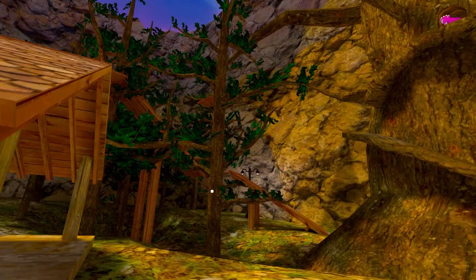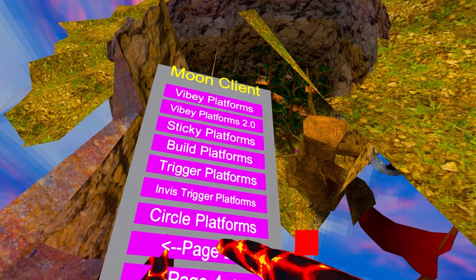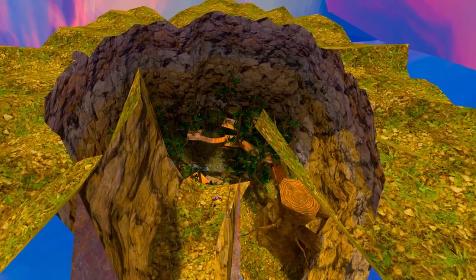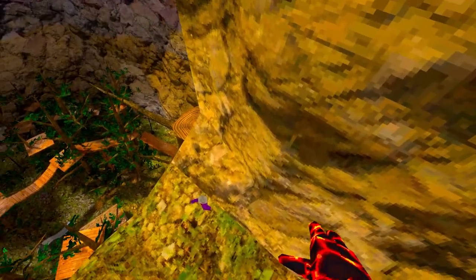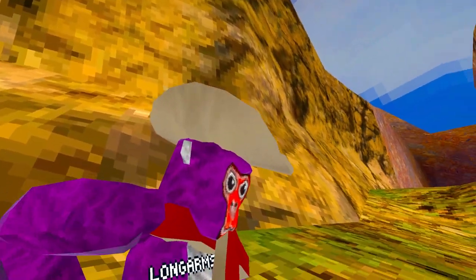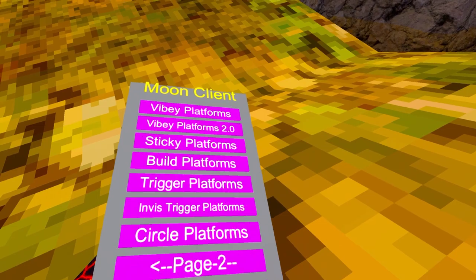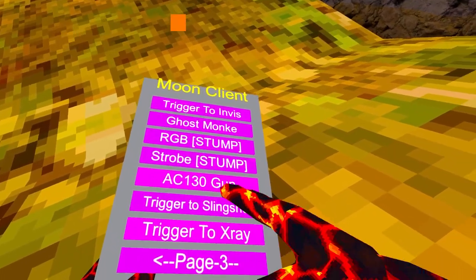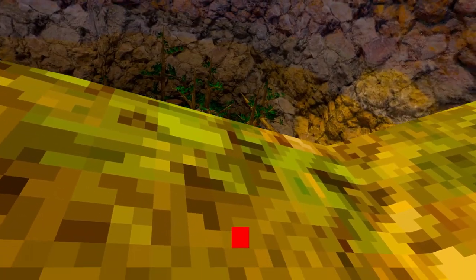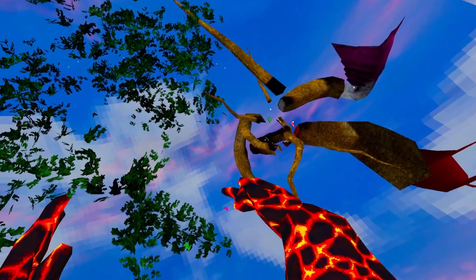Next thing is 'AC130 Gun' — you hold the grip button, teleport somewhere, and it just teleports you out of the map. I kind of hate it. 'Trigger to X-Ray' — once you trigger, you can x-ray and see where everyone is on the map. You can see that guy, that guy, that guy.